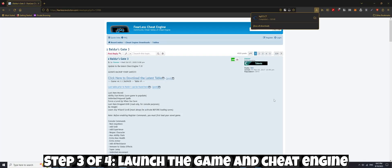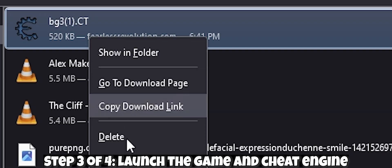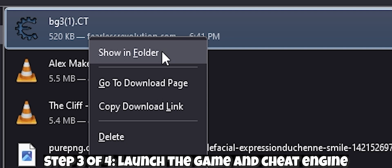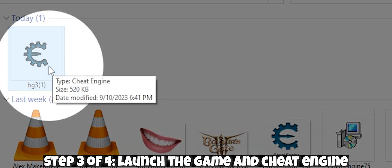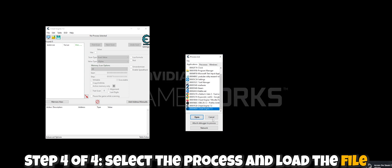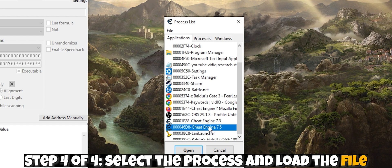If you don't know where you downloaded Cheat Engine to, go to your downloads, click on show all downloads, right click on your Baldur's Gate 3 Cheat Engine file, and then click show in folder. Double click this icon, and it should launch Cheat Engine. Finally, we're going to have Cheat Engine target the Baldur's Gate 3 process, so click on this little icon and search for Baldur's Gate 3.